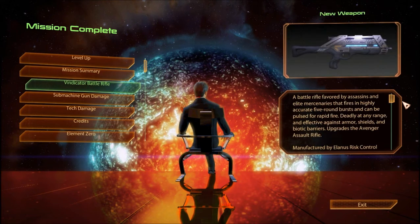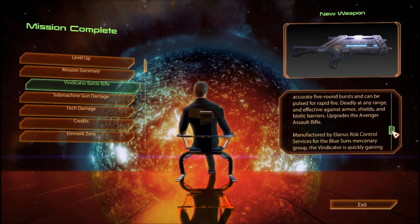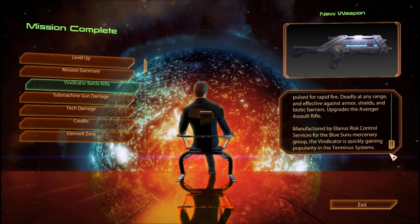Vindicator Battle Rifle: A battle rifle favored by assassins and elite mercenaries that fires in highly accurate five-round bursts and can be pulsed for rapid fire. Deadly at any range and effective against armor, shields, and biotic barriers. Upgrades the Avenger Assault Rifle. Manufactured by Alanis Risk Control Services for the Blue Suns Mercenary Group. The Vindicator is quickly gaining popularity in the terminus systems.